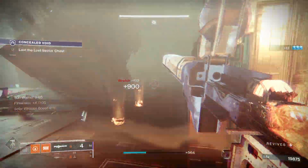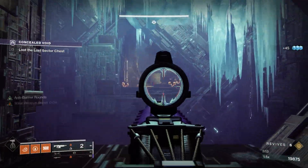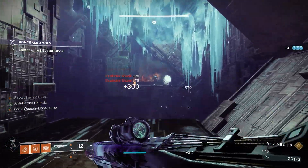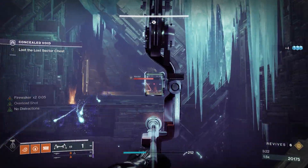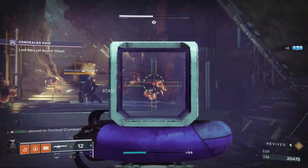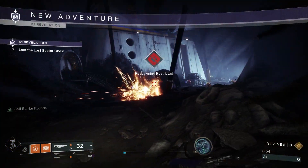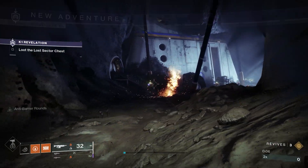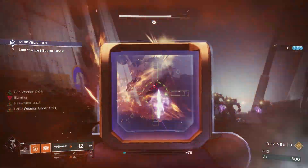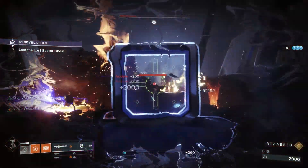If you take away the DPS equation and don't actually use it for a lot of DPS — use it for add clearance, killing champs at a distance, and clearing out groups — because one of the bullets from Xenophage with explosives has the potential to kill three or four enemies at one time. The ammo economy isn't too shabby. This is a 1350 lost sector, and the damage you can get with it is pretty easily achievable as long as you're getting kills.